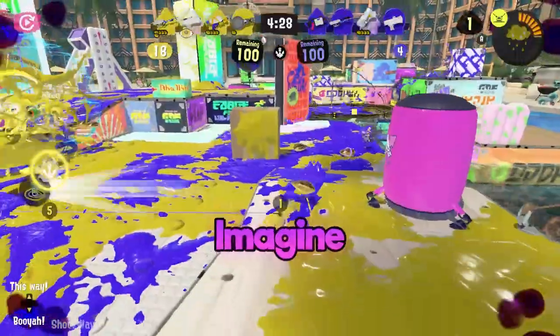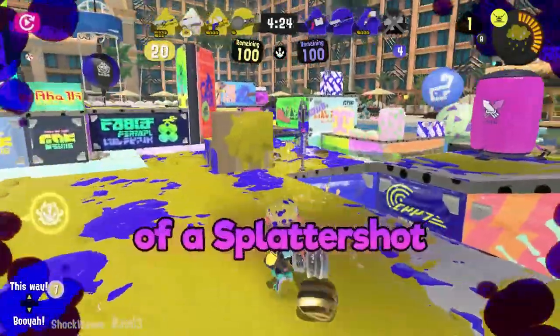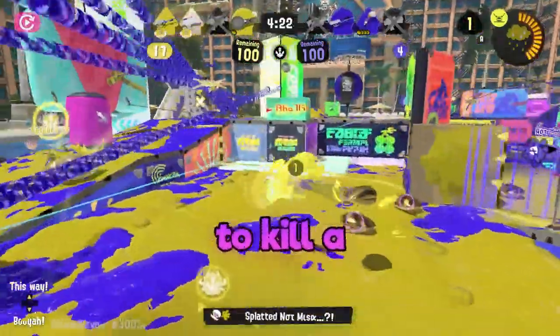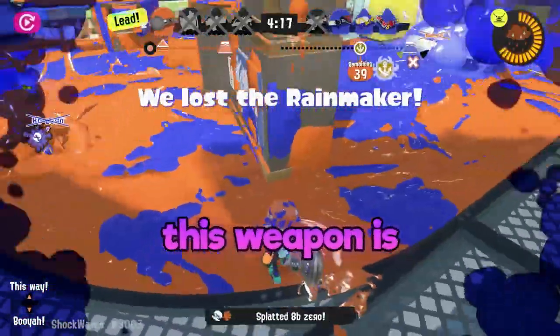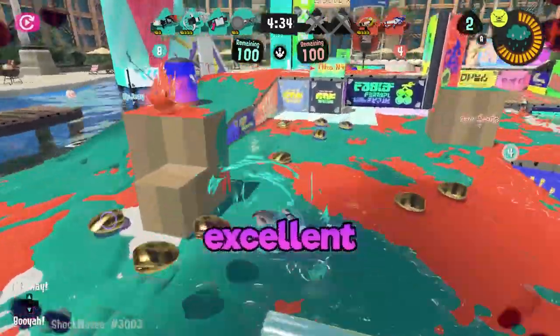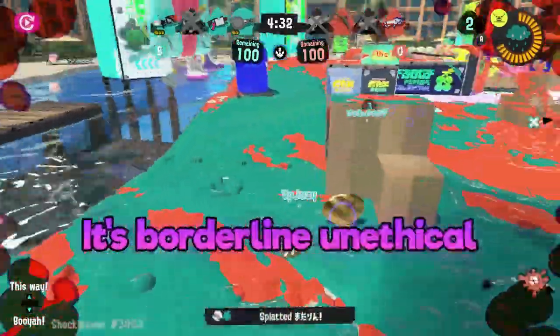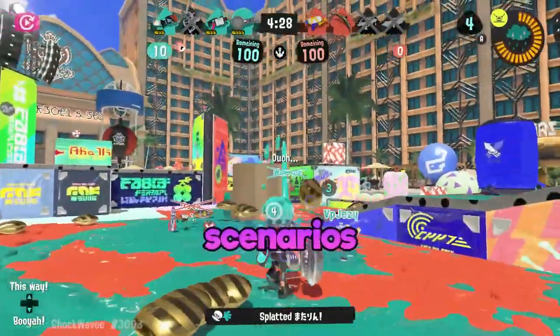Then we were graced with the Nautilus. Imagine the powerful force and range of a Splatling, mixed with the mobility of a Splattershot, and throw in enough painting power to kill a seahorse — you've got yourself a Nautilus. There's no way this weapon is that good in every field, and you'd be right. This weapon is excellent for getting splats — it's borderline unethical — but it does take some time to charge up, which can leave you vulnerable in a lot of scenarios.